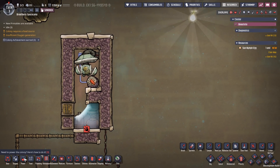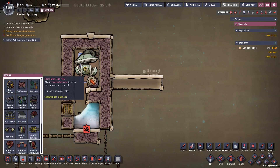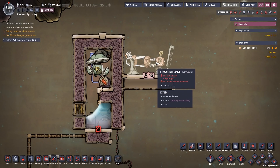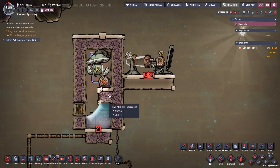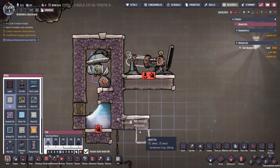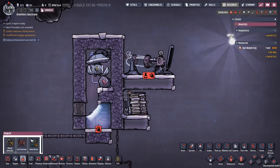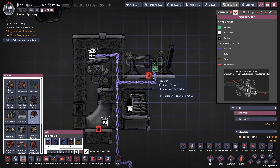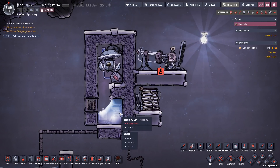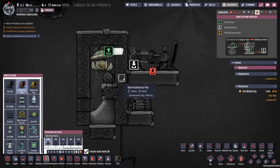We need a way to power this, so we're going to build a spot for our hydrogen generator and also a battery so excess power produced by the system can be stored in case there are any gaps in the hydrogen draw. This only requires a single battery to run this setup — it doesn't require multiple batteries like the original design. This small system draws less power, requires less power, and produces less heat. It's just more efficient all around.